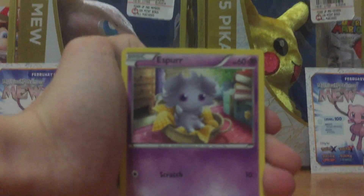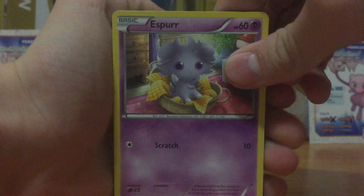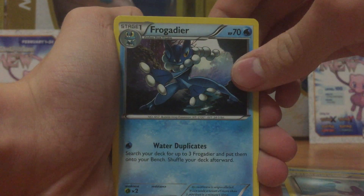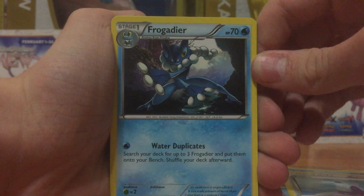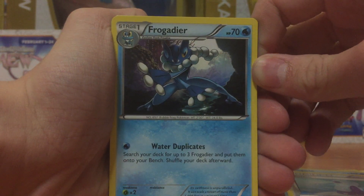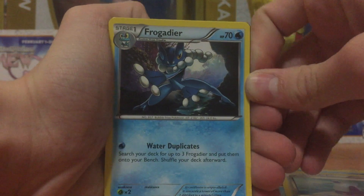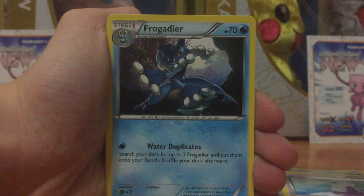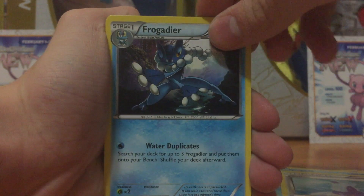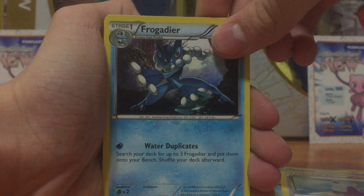Let me just try to focus this. Okay, so you got Espa, Froakie — I know it looks bad, but look at this attack: Water Duplicates. Search your deck for up to three Froakie and put them onto your bench, then shuffle your deck afterwards. I love this card. Someone pulled this at the pre-release and I thought it was pretty funny.